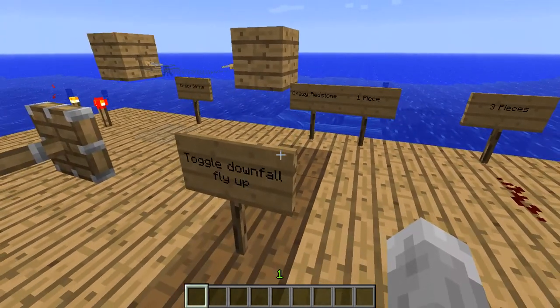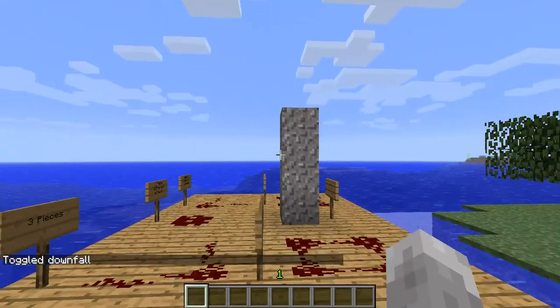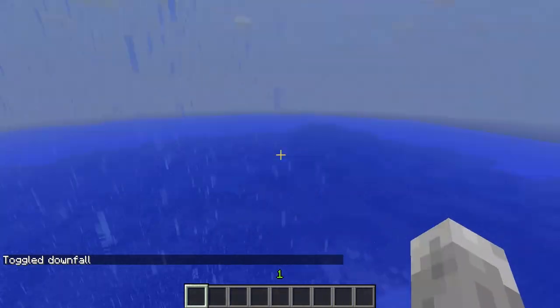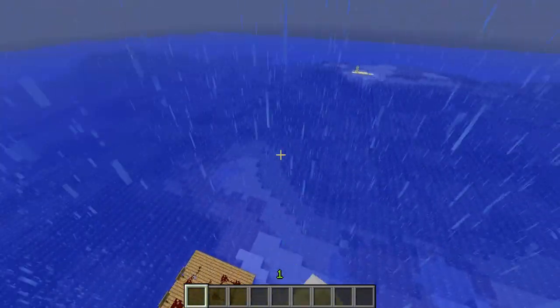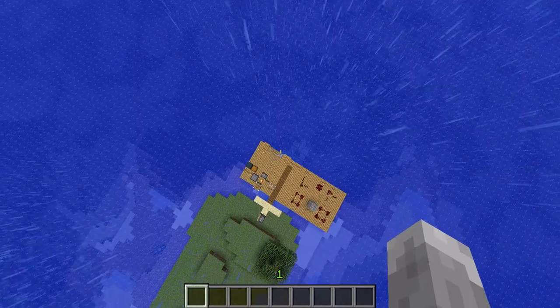And there's one last thing. When you toggle the downfall to make it rain and fly up, they're right in line with you. And sometimes in some random spots it won't appear — it is there, but it won't render. This is really crazy.